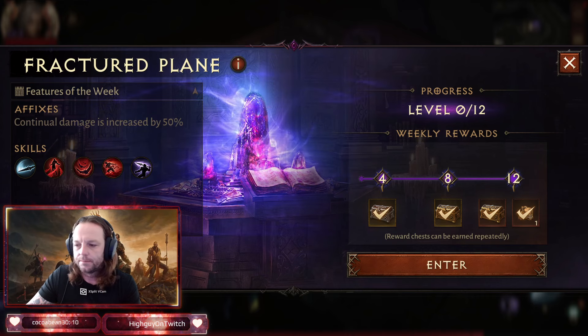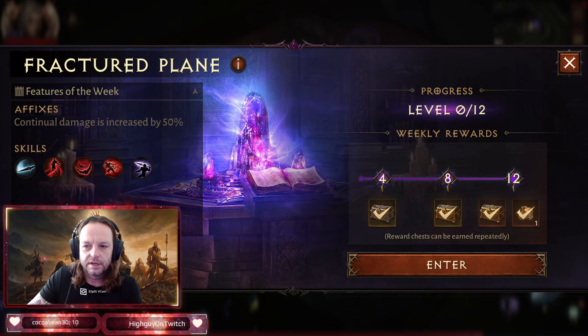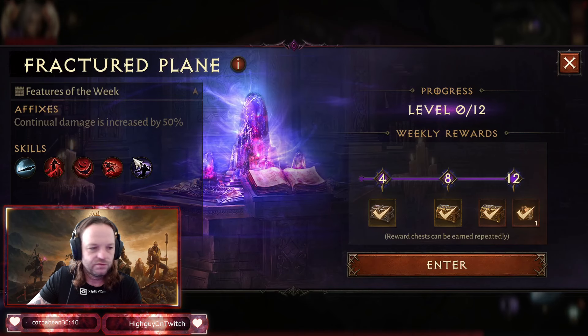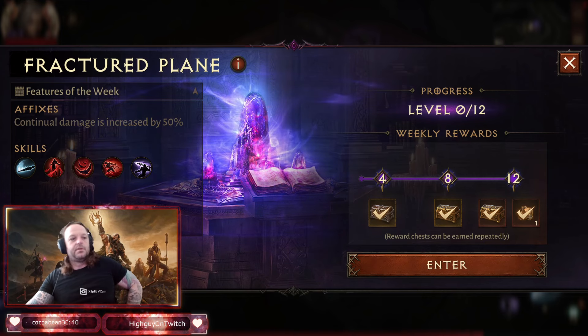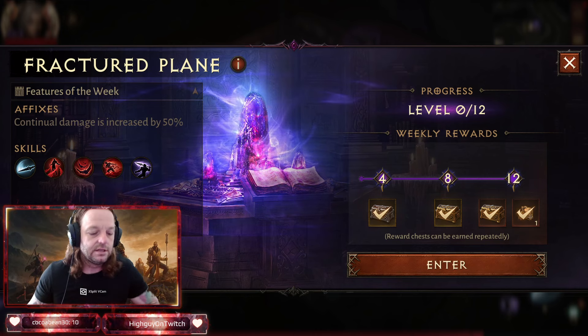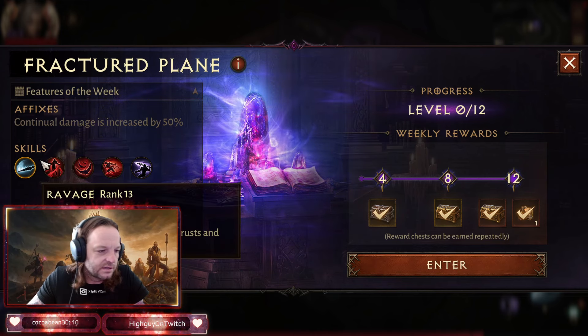When I first start, I look at the affixes — where it says continual damage is increased by 50%. This is for the Blood Knight; it will have different ones for each class. Just make sure you look at the continual damage increased by 50, so before I even go in I'm going to want to prioritize continual damage over anything.